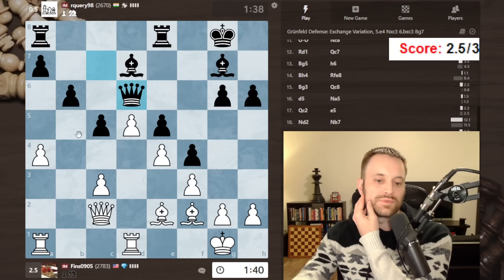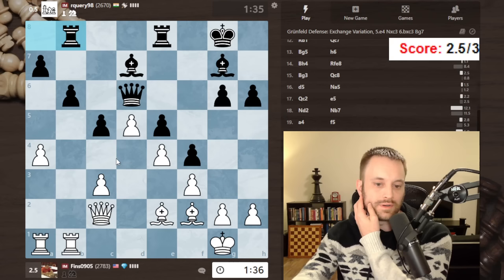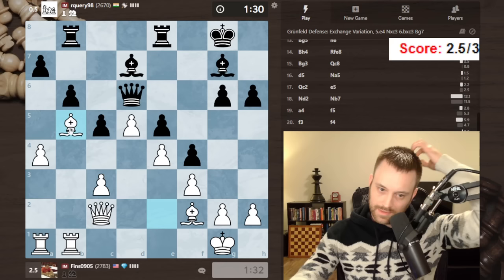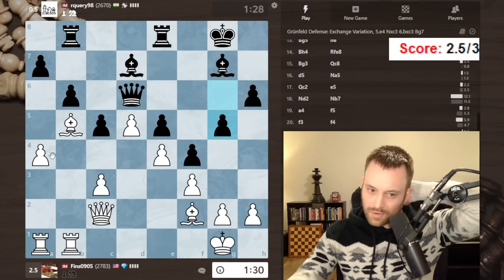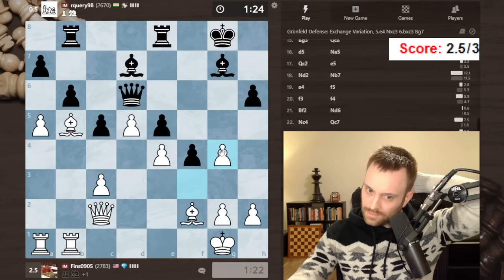Let's go knight c4 — I want to trade that knight. My knight's not very good, so it seems wise to swap it. Okay, bring this over, looking for a5. I'm not too concerned about my king as of now. Let's see if they want to trade the light square bishops or allow the trade. You could argue my bishop is good, but I don't see much of a future for it other than swapping. Okay, let's come here.